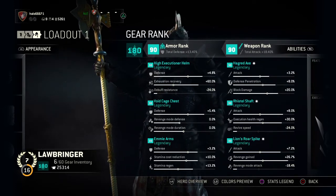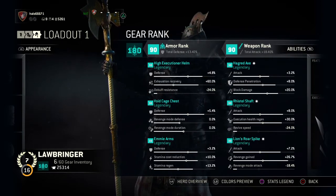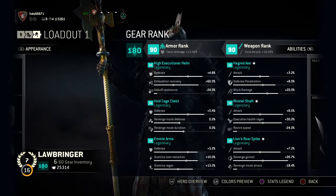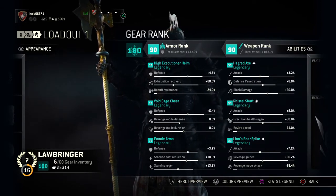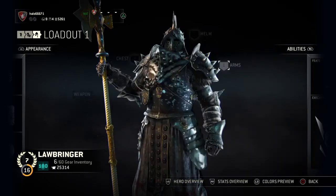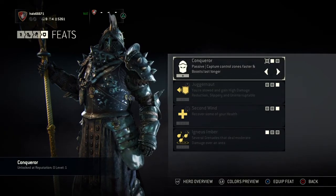On the Lion's Roar spike I went with attack and revenge gain, because gaining revenge quickly is very important. I was thinking about switching the attack bonus for revenge mode attack, which is probably better, but I haven't tested that yet. For now I think normal attack is more valuable in most situations.